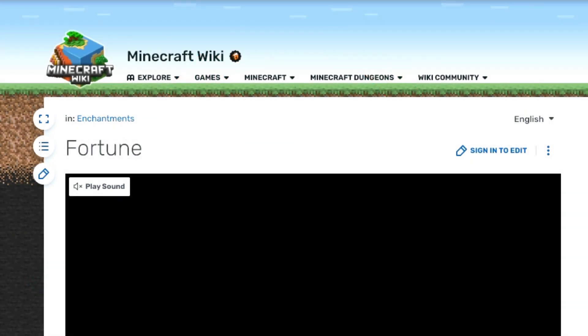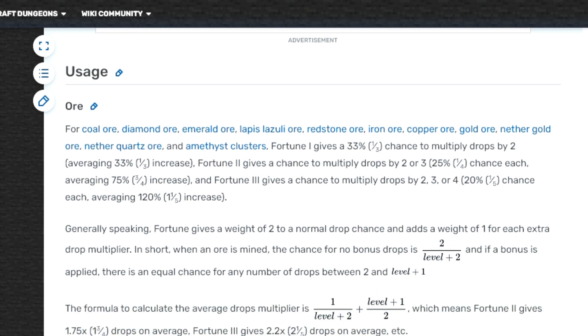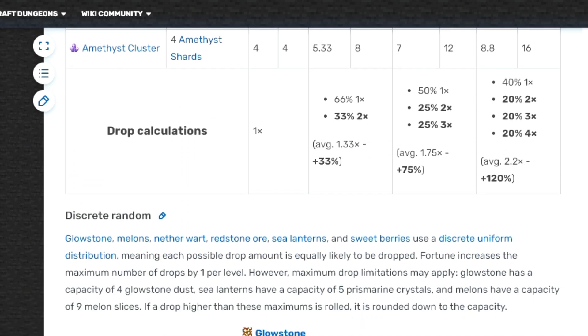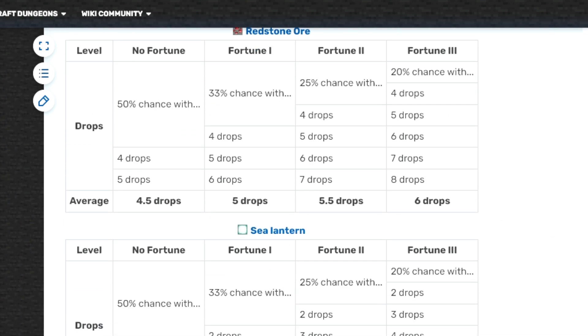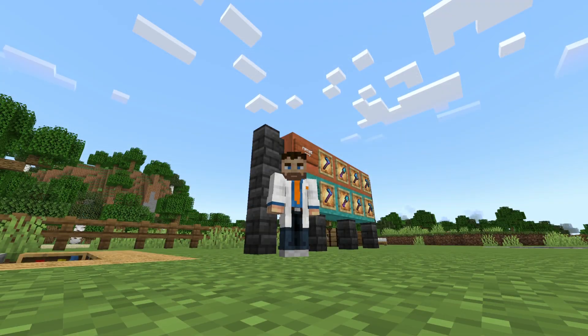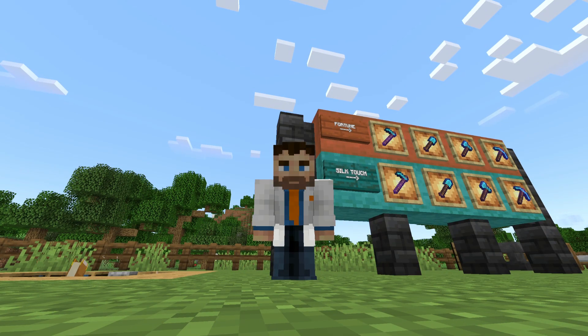If you're looking for more details about the effects of these enchantments, like the exact Fortune drop rates for each item, the Minecraft wiki summarizes that information pretty clearly, so I've put links to those pages in the description. What the wiki doesn't summarize clearly at all is the usefulness of each of the eight tool enchantment combinations. So let's dive in.